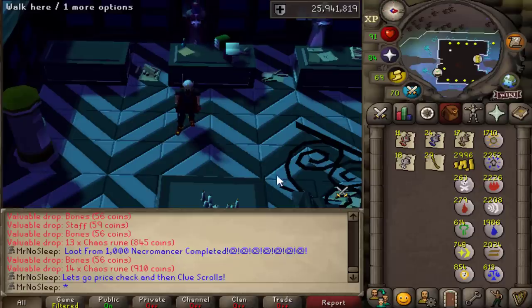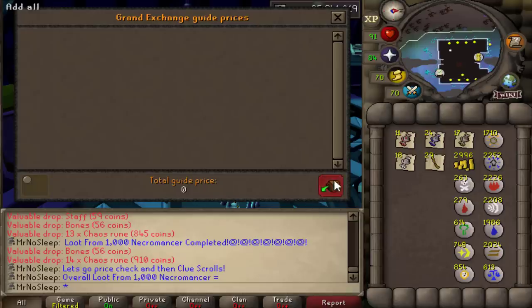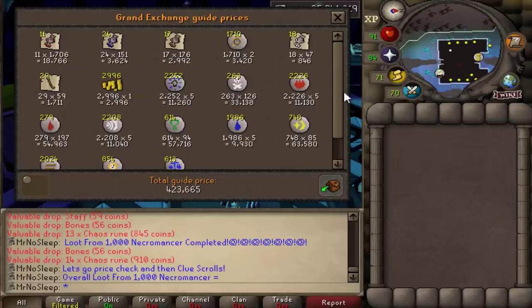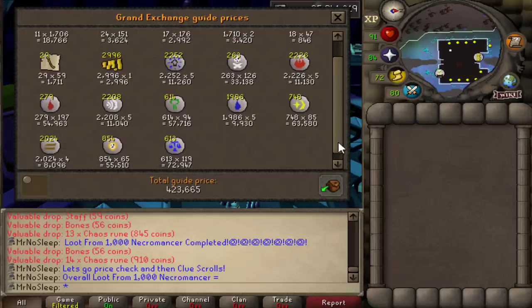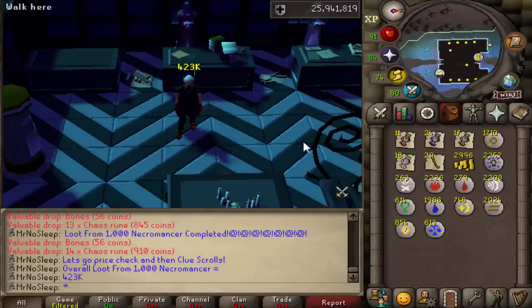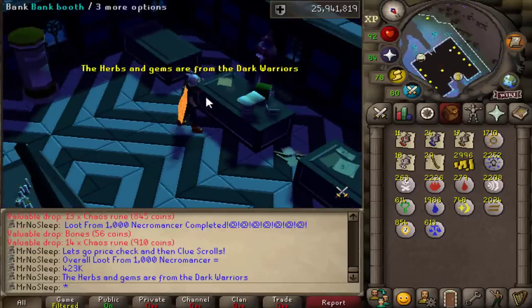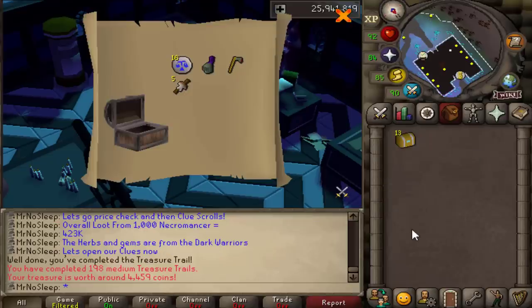Well, loot from a thousand has been completed and now it is time for the price check — this should be a quick one, and then we'll open up those clues. So in 10 hours after killing approximately a thousand, I made about 423k, and 99% of that profit comes in the form of the runes they drop. Also got a little bit of Ranarrs from the dark warriors, but nothing too crazy.